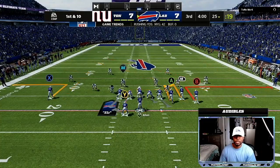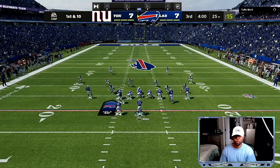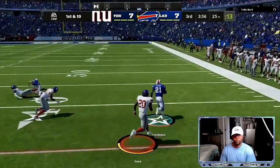My opponent is coming out in this type of defense, so all we're going to do is audible and pound the rock until he respects the run. We're going to take two to three yards at a time, just find the gap — pick that block up and get pancakes, everybody's falling down.